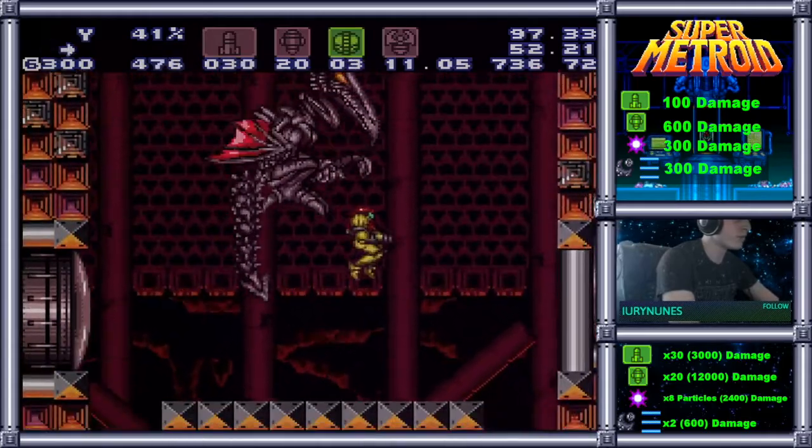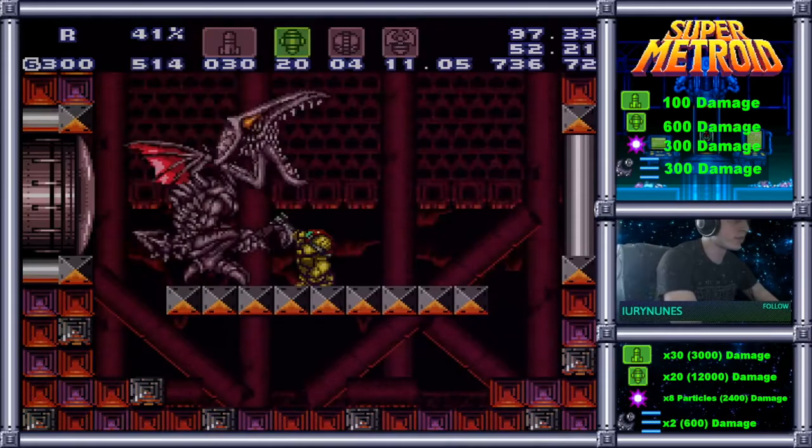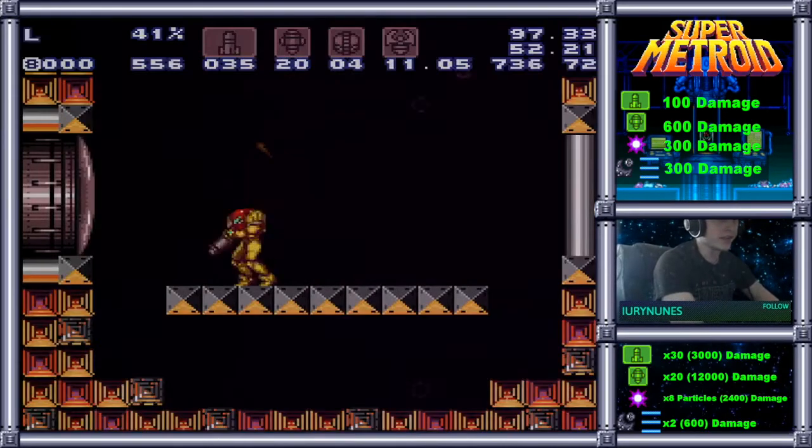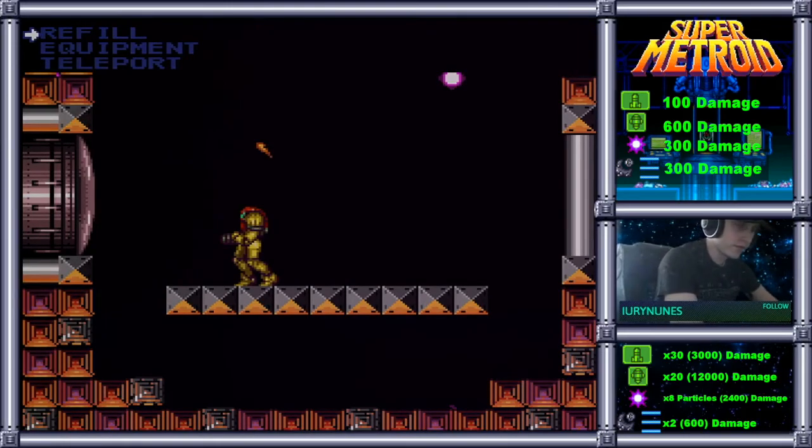Depending on when you do your turnaround, that will change Ridley's position. I think it has to do with his AI changing based on the X-Factor timer, because everything that's going on in the back end of the game is going to contribute to which bits are active — the ones and zeros. Ridley's RNG is going to change depending on that. The X-Factor timer changes its current value based on when you turn around, because it doesn't actually count down during turnaround animations. That's why it affects the way Ridley behaves, like when he decides to swoop down.